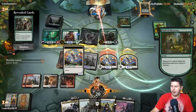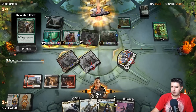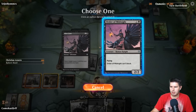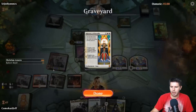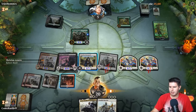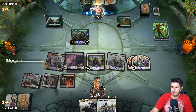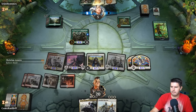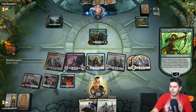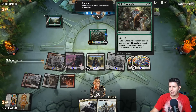I'll block a little to keep our life total higher. I thought they could flash stuff in, but they already went to blocks so they don't get Wild Onslaught. Down to five. Order of Midnight — flying. We don't have anything in the graveyard, so Dauntless Bodyguard onto Order of Midnight, and pass the turn. This looks like the proliferate deck — Path of Discovery with proliferate, Wild Onslaught to get counters on everything.